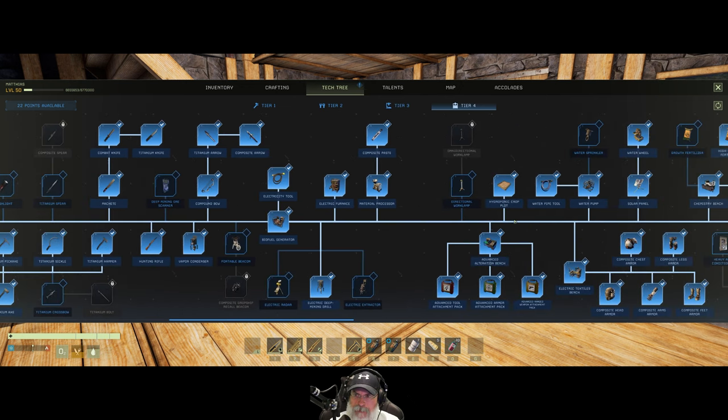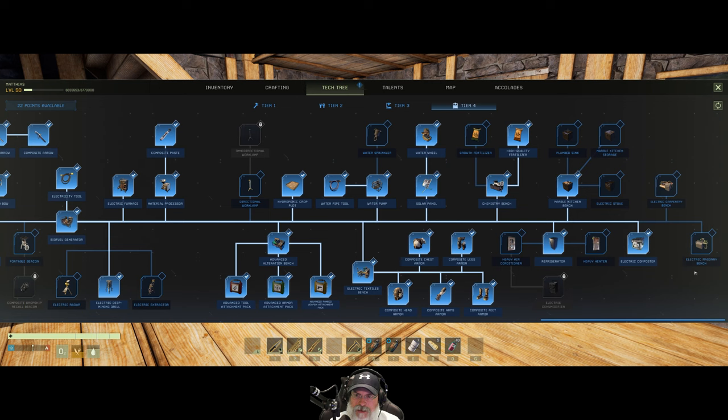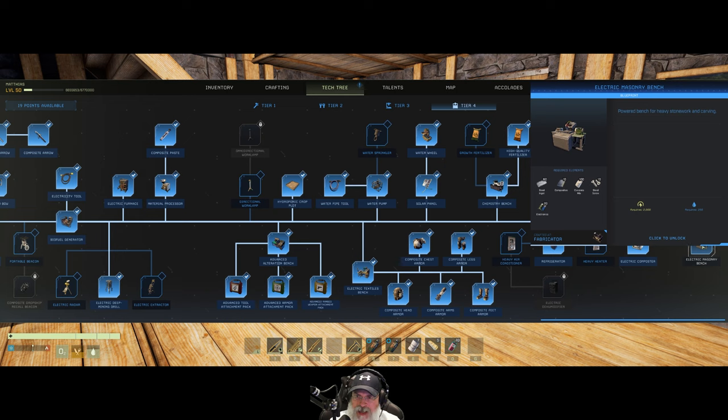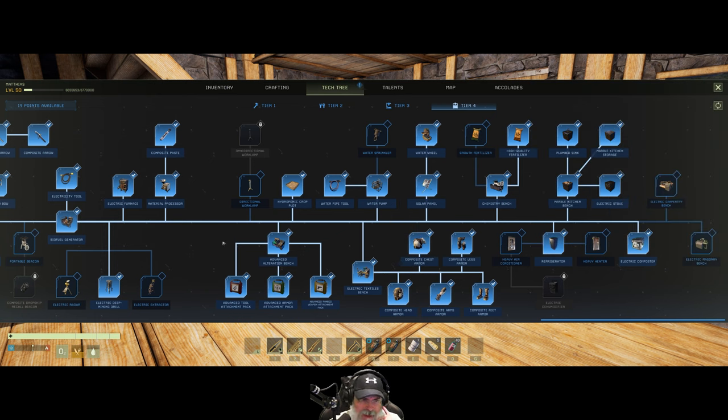Let's go to Tier 4. I do want to get the electric stove, the plum sink, and the marble kitchen. The main reason I was looking on the wiki is that it does not look like the electric masonry bench allows you to make concrete — it still just makes the stone stuff the normal masonry bench makes, but at a faster rate. So if that's the case, I'm not really interested in that right now. Very low priority.